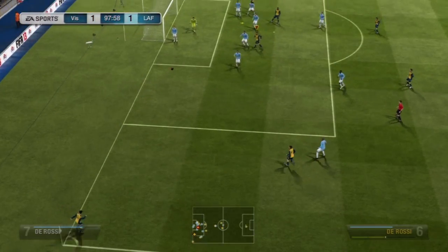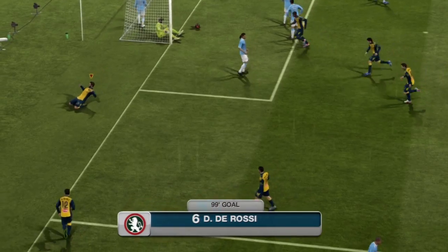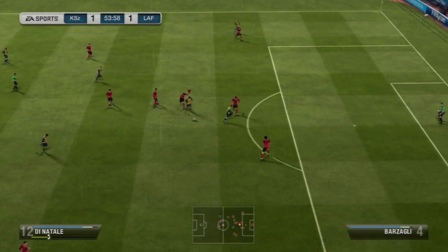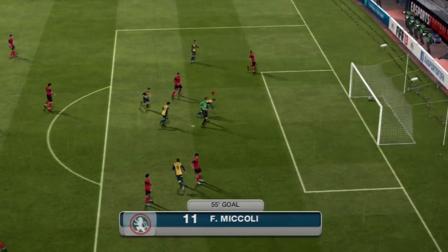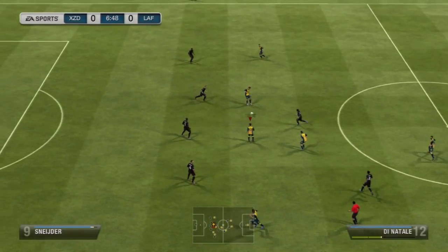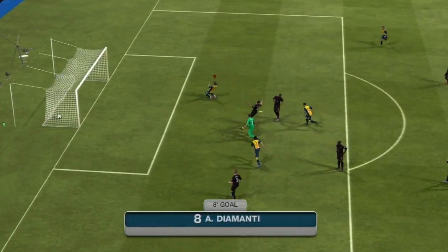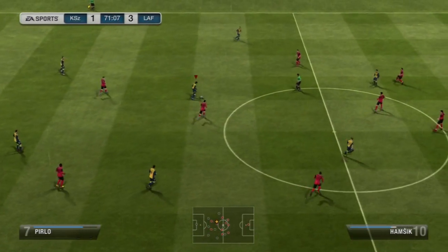Here you can see some crosses by him straight to the head of the player in the middle, and De Rossi and Ogbonna just needed to head it home. Here are some other assists — his passing is very good, so you can actually play him as a center attacking midfielder, a center forward, and as a striker. I normally use the non-informed Di Natale as a center attacking midfielder in my team because he's really, really good from that position as well.